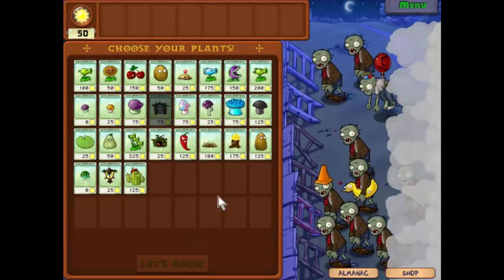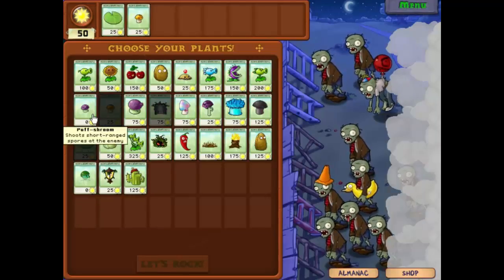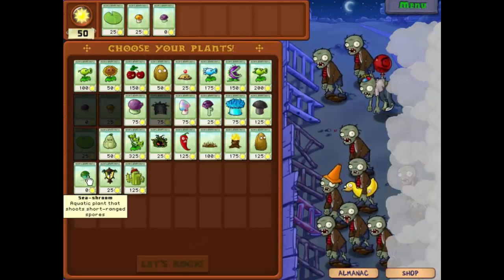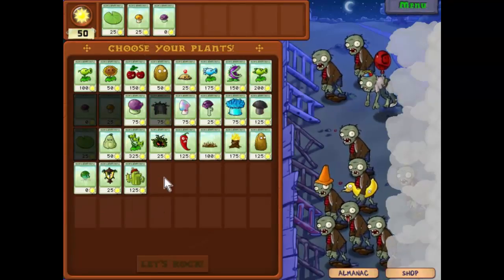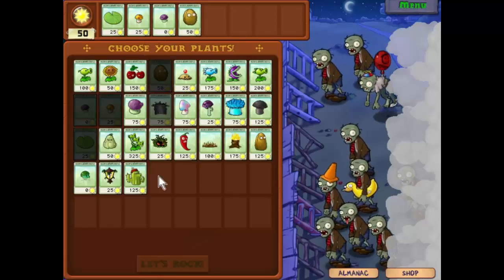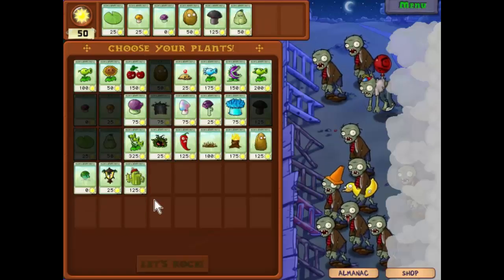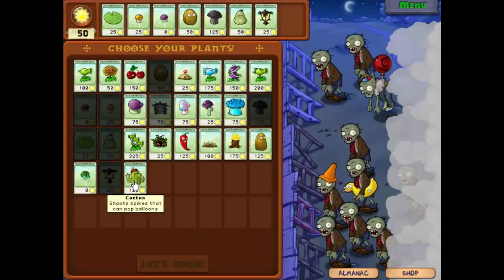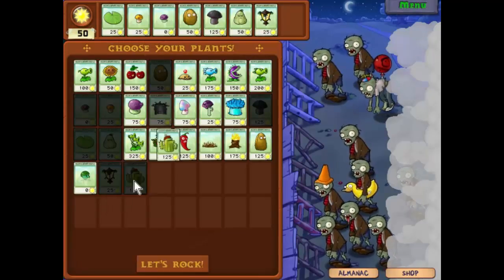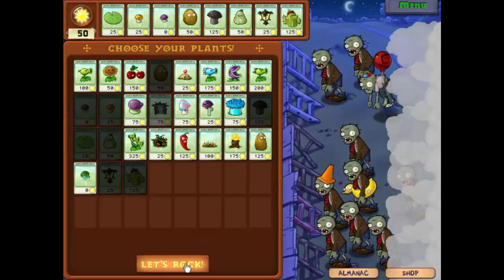So what are we going to do? We shall have the lily pad, we'll take the sun shroom, the puff shroom — let's leave the sea shroom this time. We'll take the walnut for defence. We'll take the doom shroom and squash because they're fun. I want to take the lantern this time, and last but not least, the cactus. That is going to be our defence against these guys. Let's rock.